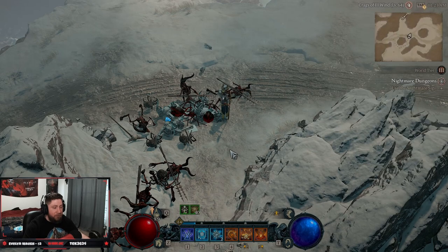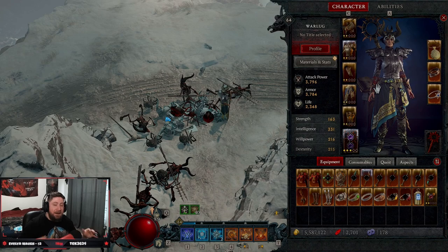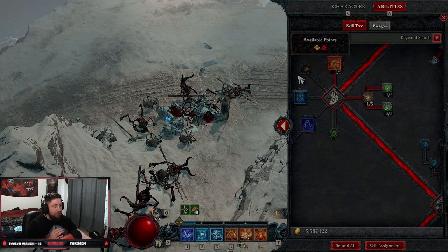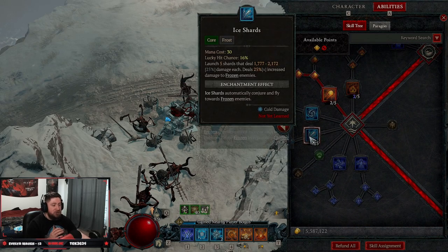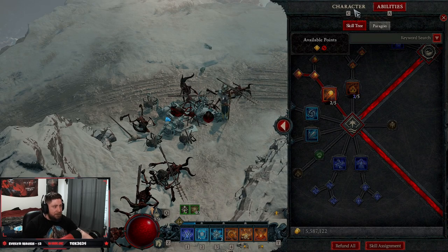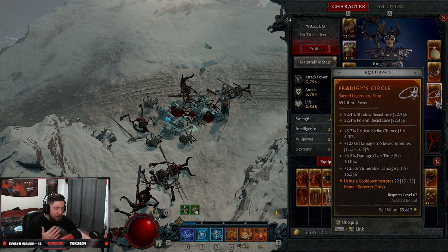Those are the only things you really need for the build. The really cool thing about this Firewall Sorcerer build for leveling one to 50 is that you don't need a particular codex that applies to any specific skill. For example, Ice Shards requires the piercing aspect to be truly effective, but this build doesn't need anything in particular — so you can really customize any legendary affixes that you actually need.